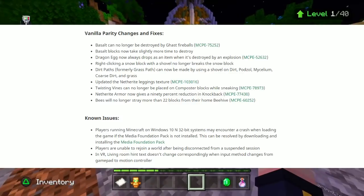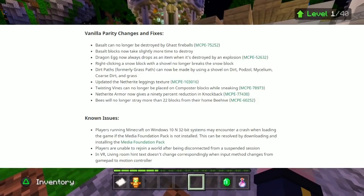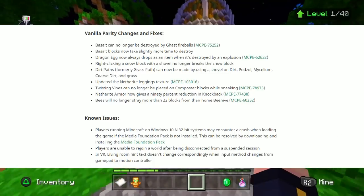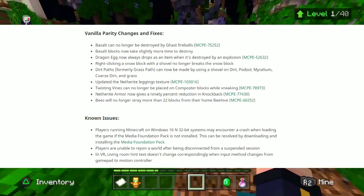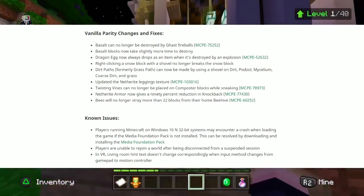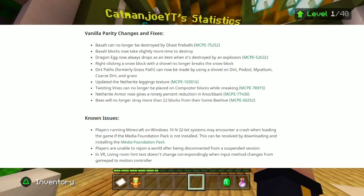Now we've got known issues: players running Minecraft on Windows 10 32-bit systems may encounter a crash when loading the game if the Media Foundation Pack is not installed — this can be resolved by downloading and installing the Media Foundation Pack. Players are also unable to rejoin a world after being disconnected from a suspended session in VR living room, and hints text doesn't change correspondingly when input method changes from gamepad to motion controller.